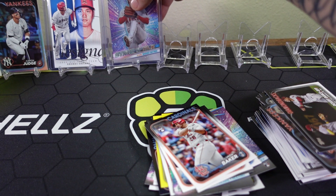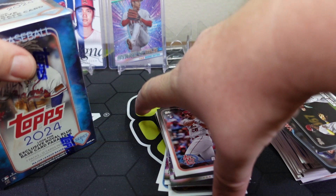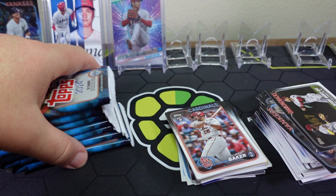Up come the blasters. Now they have another version of these blasters — the Fanatics blasters. My understanding from seeing Striker and some of the other guys ripping Topps 2024 is that those seem to be some of the better ones to get. So if you want to try those out, look up the Fanatics blaster boxes — they have aqua parallels instead of yellow, I believe.